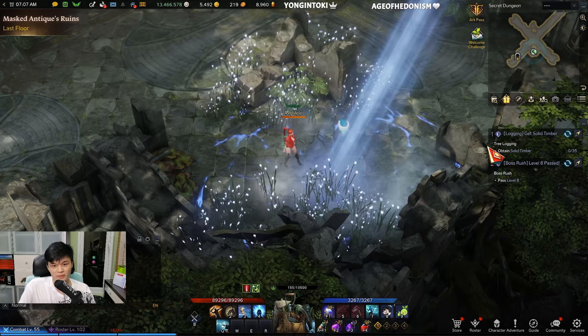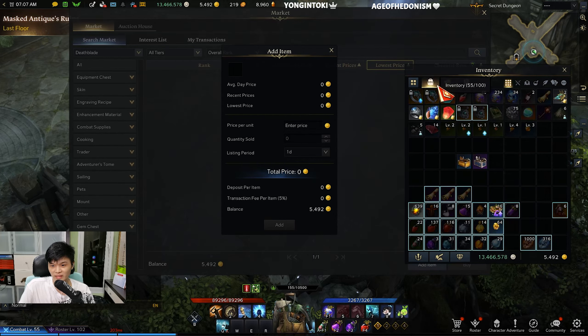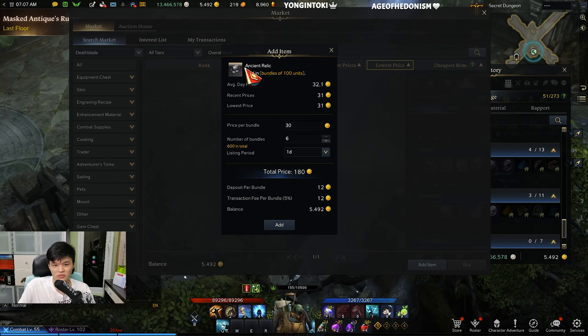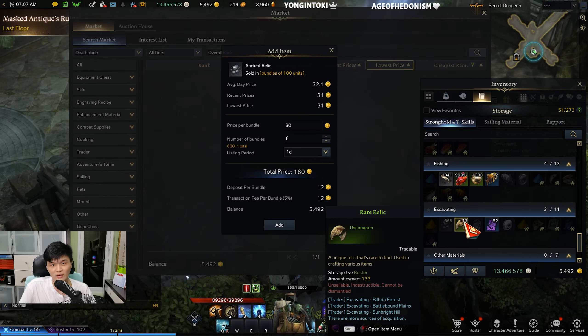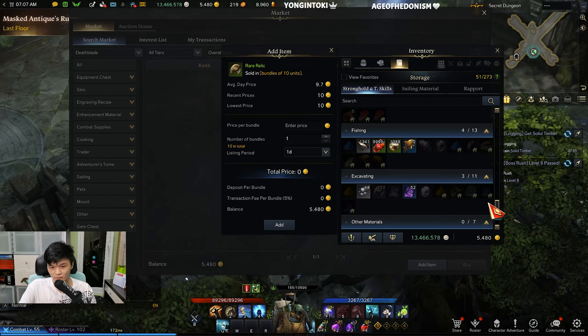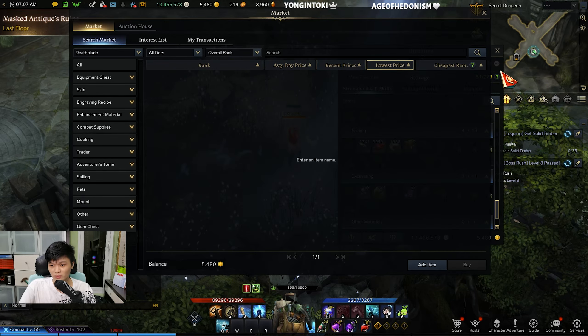This is how you can make money with excavating. Alternatively, if you don't feel lucky enough to run the maps, you can just sell your raw materials — ancient relics — directly. I don't need to use the lower-tier ancient relics since I'm only doing tier 3 maps, so I'll sell them, though they're only around 180 gold. That's about it for this video — I hope it helped, and I'll think of more gold farming videos. See you in the next one!